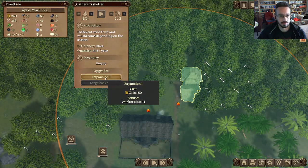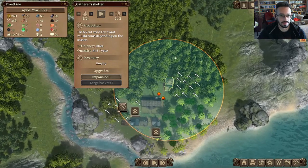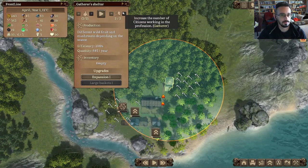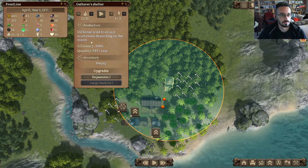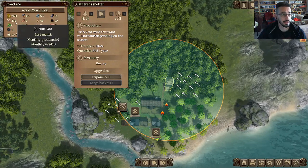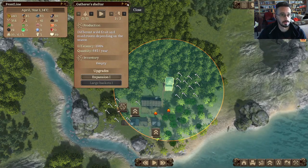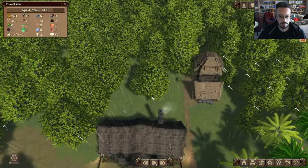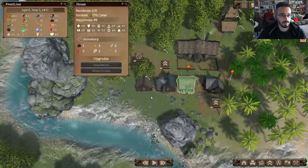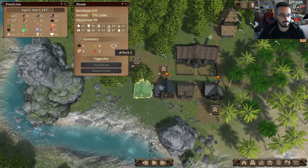Oh yeah, this is just a nice, chill game. Worker bonus plus one — I bet it increases the circle that they gather from. Efficiency 104% this year on quantity, so we're going to start getting food. Click on homes — they're showing that they have inventory. Looks like we have some wheat and some strawberries.